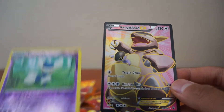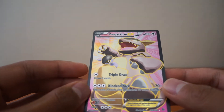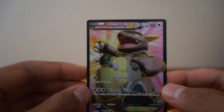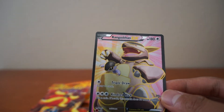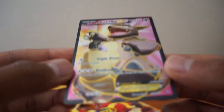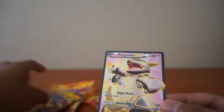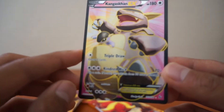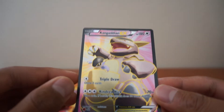Oh my gosh, what? Sick. Oh my gosh, I got a Full Art Kangaskhan EX! If you haven't seen my video before, my Charizard UX box - I got the EX version, but now I got a Full Art. That's insane, I don't think it's the Shiny, but look, it's out of 103.06. That is insane, oh my goodness - Kangaskhan EX Full Art, that's insane! Can't believe I got a Full Art, that's insane.